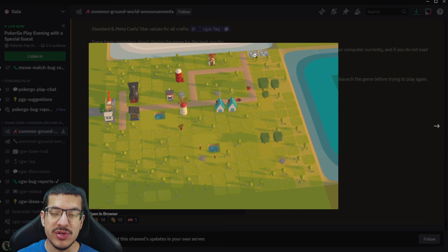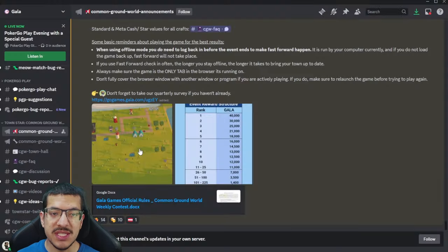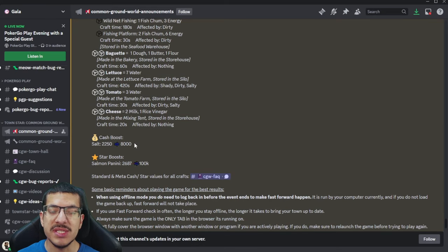The salt fields are on a green craft timer because the ocean is providing the three salty they need. You also have two farmers to pick up the brine from the salt fields and take it to the silo, plus two windmills on a green craft timer because they are not being impacted by any shade. This is the perfect setup to start making salt, which is convenient because salt is what's cash boosted for this competition.